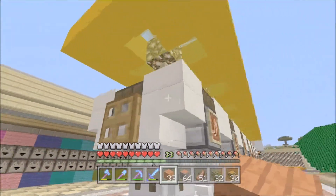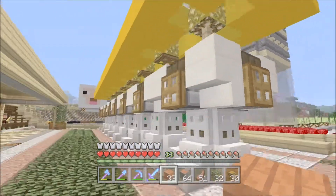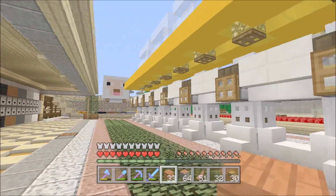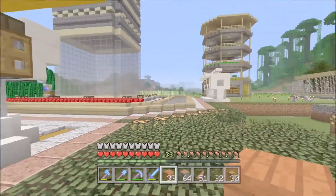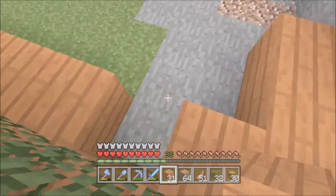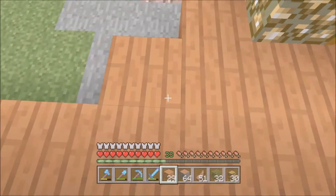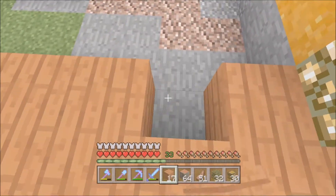I could come in here and do an add-on where I have a hopper going in and a chicken on top, but if I used all the chickens for that none of them would ever come out. So I'm just going to make a separate egg farm — plus it's always good to have eggs for other things like pies.